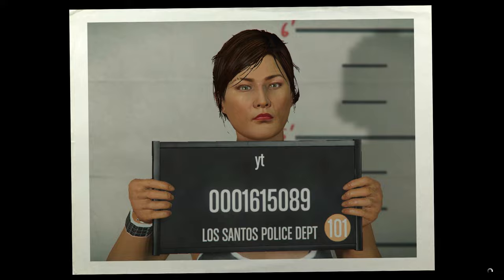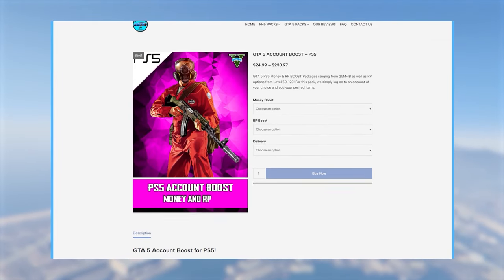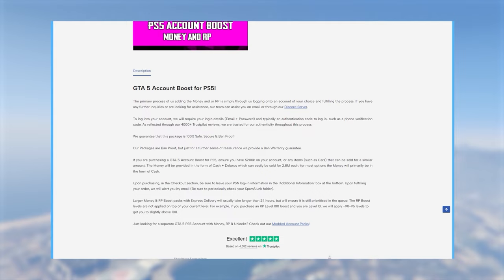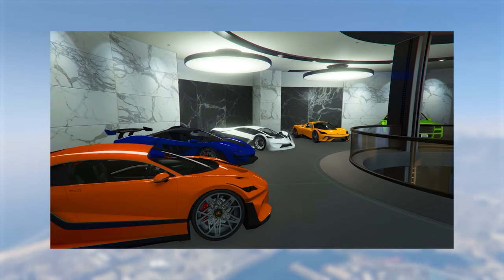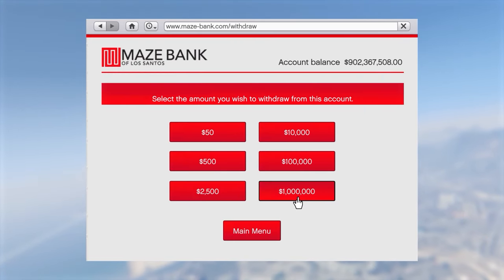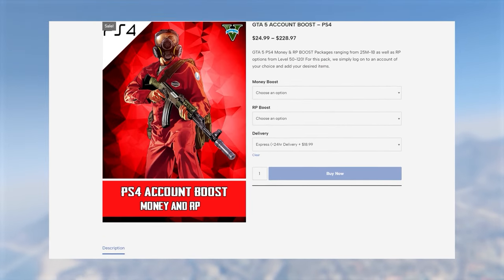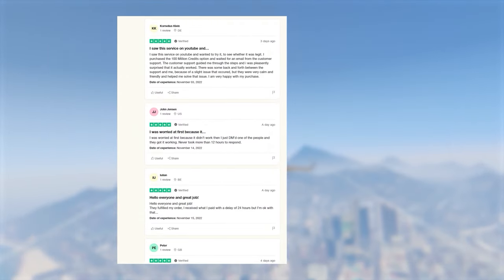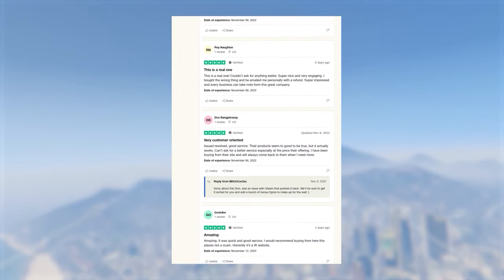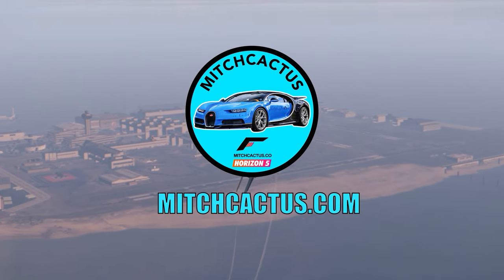Before we load in — if you'd like modded accounts with modded outfits, cash, and RP, I definitely recommend mitchcaptus.com. These accounts come with cash ranging from 50 million to 1 billion, all cash-based with no need for extra cars and Deluxos. They also offer account boosts for existing accounts and have over 4,500 Trustpilot reviews. Link in the description and pinned comment. Use code TJRH for 5% off for a limited time.